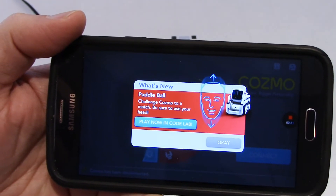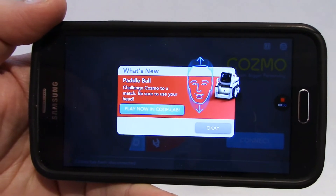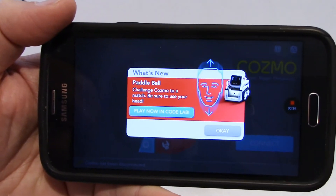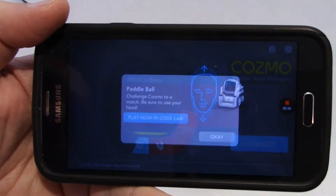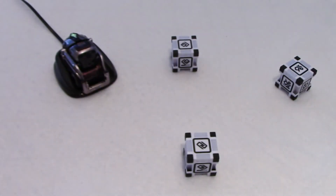Be sure to use your head. You see this screen only once. Once you press OK, you will never see this screen again. So this is the first time I see this game. I have no idea how to play it, so I'm going to connect Cosmo quickly.